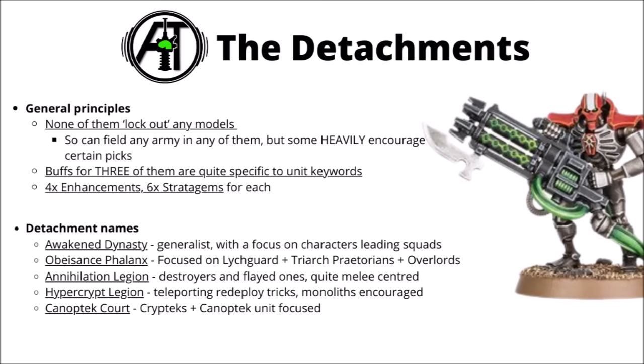Moving on, let's talk about perhaps the biggest thing that this codex adds, and that's the detachments with some new ways to play Necrons. As with other indexes we've seen so far, none of them lock out any models — there aren't any restrictions that say that you can't take any one model in any one of these detachments. It's more a case of the special rules, stratagems and things bringing more incentives to bring some things than others. Basically if you went too heavy on any one thing in one detachment, you might just create an army that's going to be better in one of the different ones.